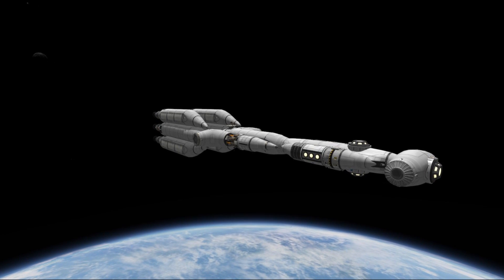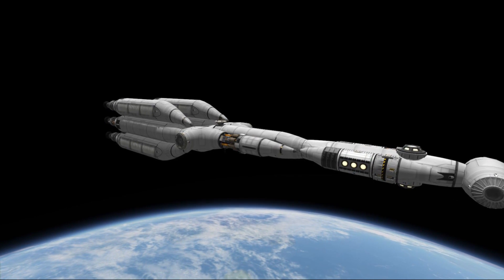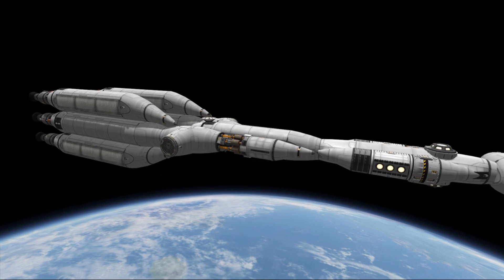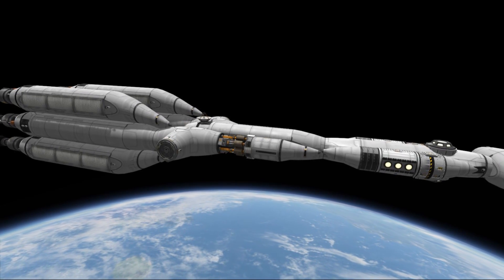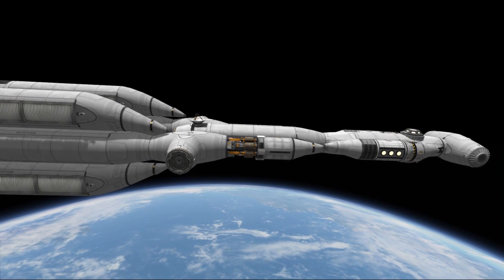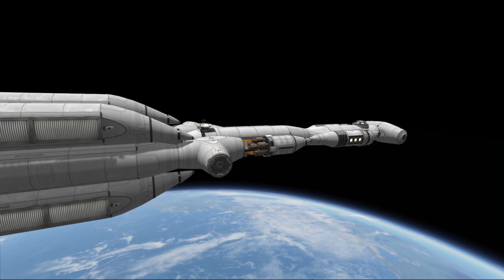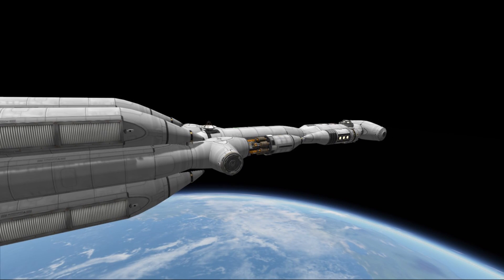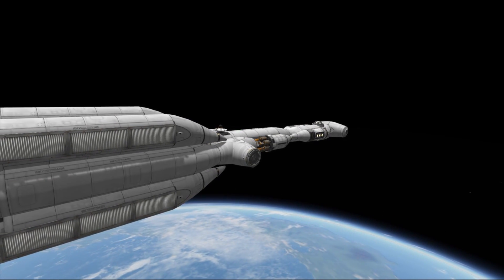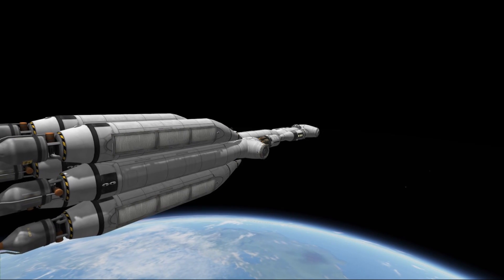Staying on the subject of large ships, another ship in Kerbin's orbit is the Flame Leviathan. It's a space freighter launched quite some time ago that hasn't been used yet, but it will definitely be used once we establish trade routes between outposts on the Mun and Duna. The ship currently holds no crew but has very high payload capabilities — it can carry 2,000 tons to the Mun and back without refueling, or 1,000 tons even further.